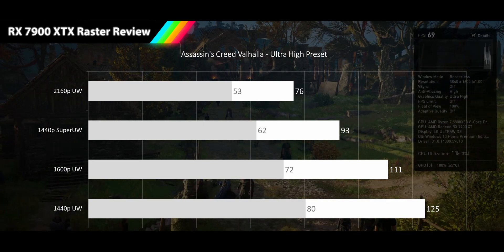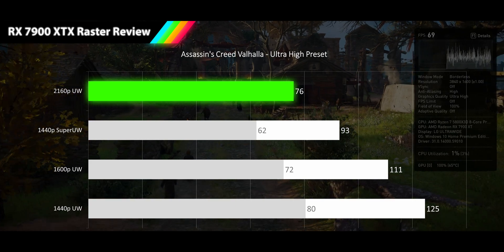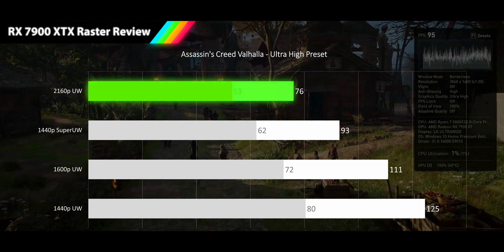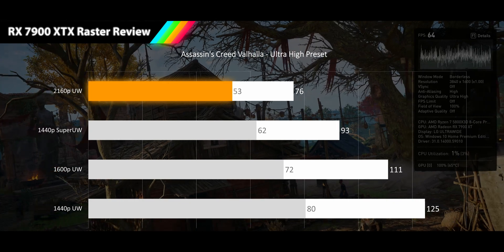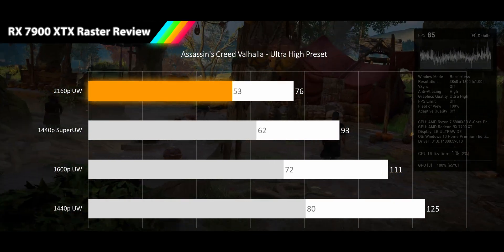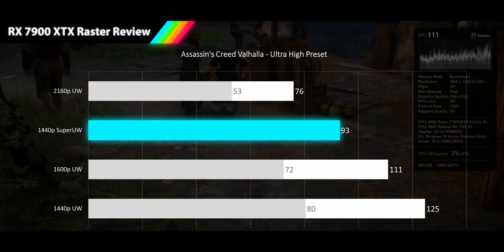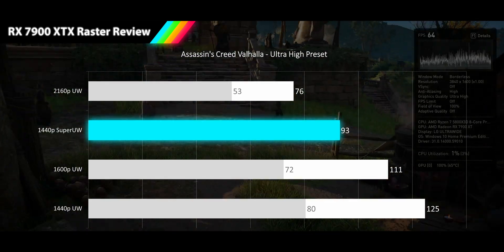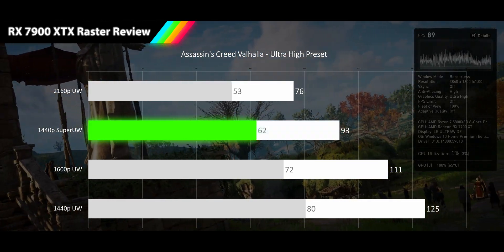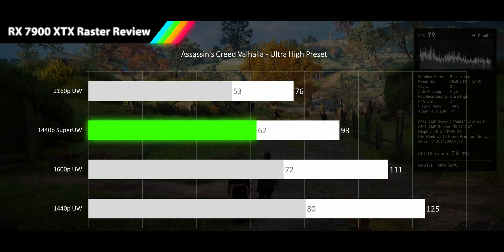Let's see if any game can stand in the RX 7900 XTX's way to raster dominance. We start with the stealth action game Assassin's Creed Valhalla at its ultra preset. At 4K ultrawide, we're seeing a smooth 76 FPS average, with 1% lows dipping to 53 FPS — acceptable range for a very playable experience. Moving to 1440p super ultrawide, our average jumps 22% to 93 FPS, and 1% lows clear the smooth gameplay line at 62 FPS.